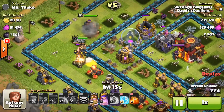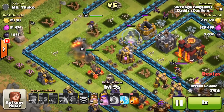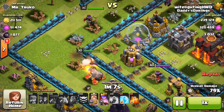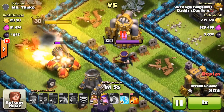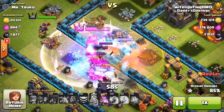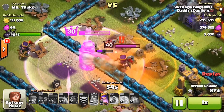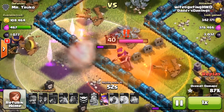Honestly, I almost did not get the three-star — it came pretty close. The king is going around, the queen will be taking out those storages, and the king will be going for these defenses. Everything's going pretty well, but the enemy queen is going to tag onto my king, and I'm going to use his special ability along with a freeze spell and poison spell down on the queen and the defenses. Unfortunately, the queen is going to snipe my king and kill him before he gets to that wall.